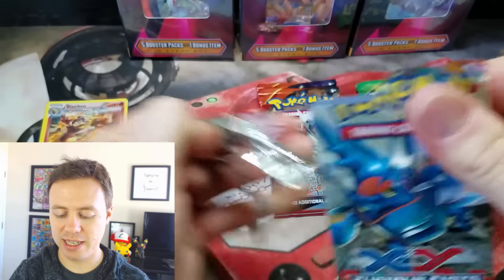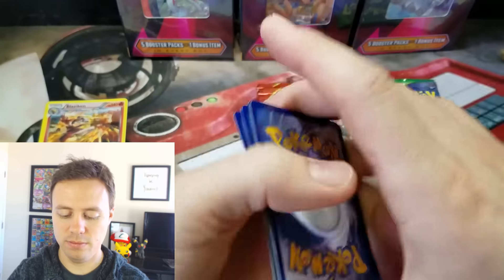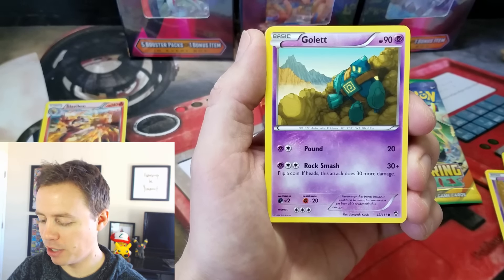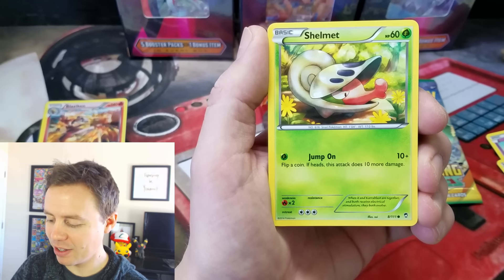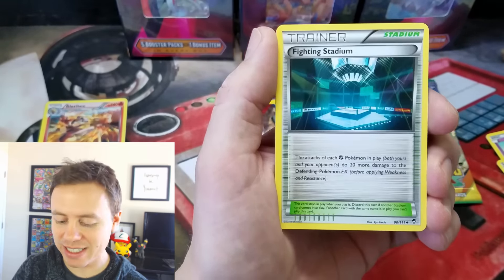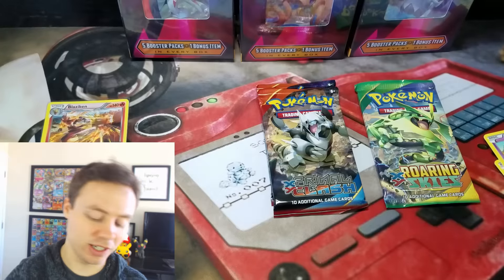Moving on to our second pack. Clefairy. Drowzee. Golem. Is this exactly — let's see if we get Bellsprout and then Shelmet. Bellsprout? Shelmet? No way! Now let's see if we get Combusken and then Clefki. Nope. Tool Retriever. Interesting — all of the commons were identical, exactly the same. Very weird. Magmar Reverse Holo and a Sylveon Rare. That was very weird.